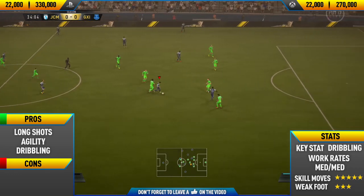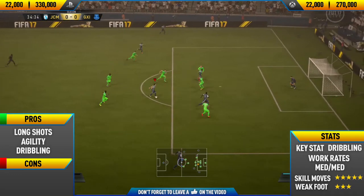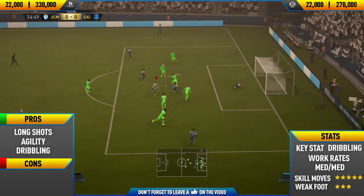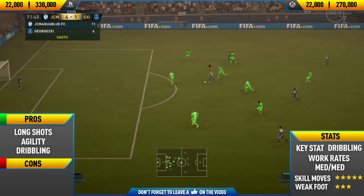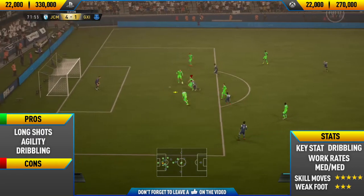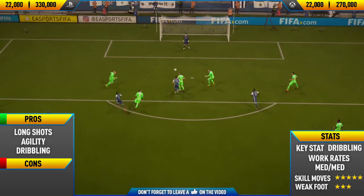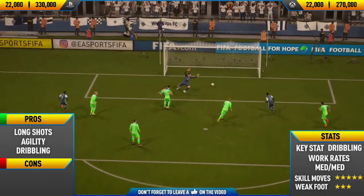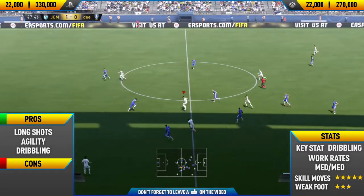His next pro is agility — this guy is an extremely agile player, and combined with his other pro, dribbling, he is just one of the best players to skill with and beat defenders. If you like to dribble and run past defenders, this is the guy for you. He's probably one of the best dribblers on this game, up there with players like Messi and Ronaldo.